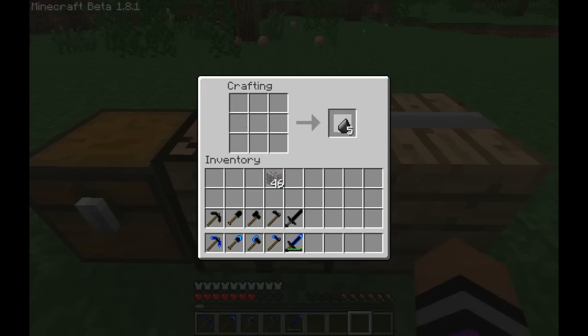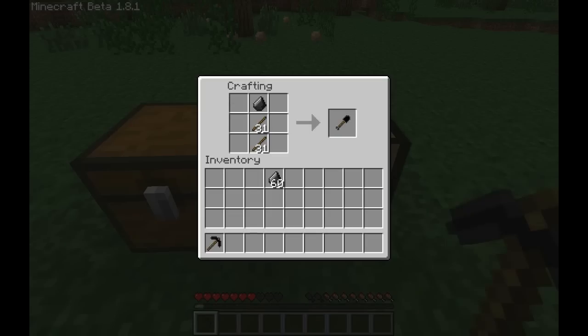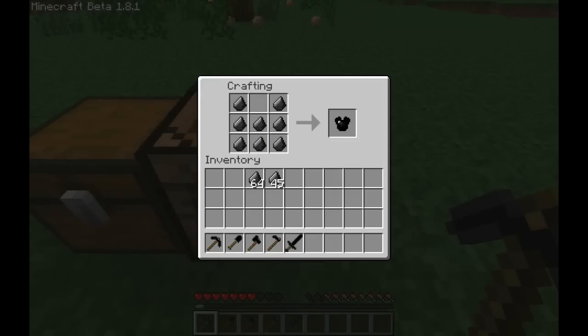Hello, this is Jonathan from AwesomeSquareWave and today I'll be showing you the flintcraft mod. This mod adds more uses for flint. In addition to crafting arrows, it allows you to craft tools and armour.